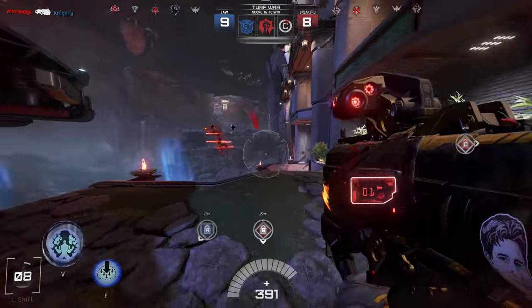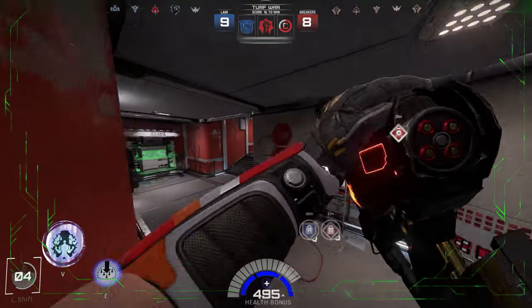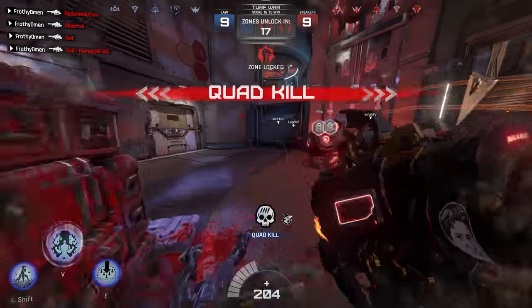Bringing the 90s back to the forefront, the Titan Roll delivers extremely fast movement, high damaging weapons, and immense health in a package that's not quite as easy to use as you might initially think. Let's take a look at how best to play it, and how to be as effective as possible with it.